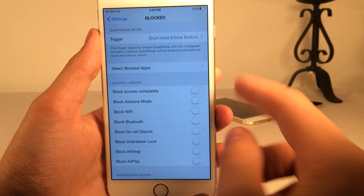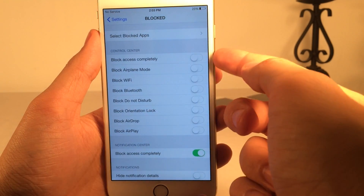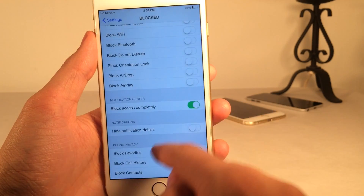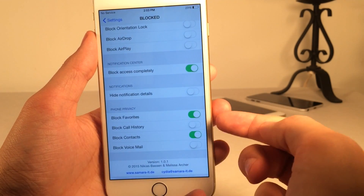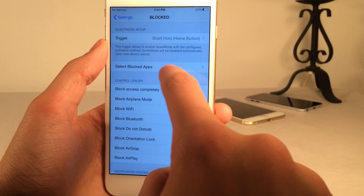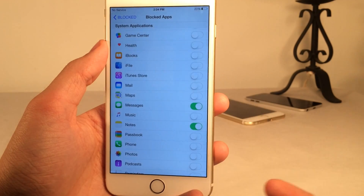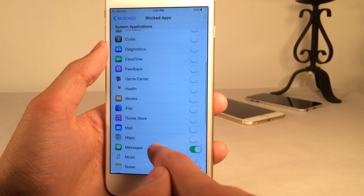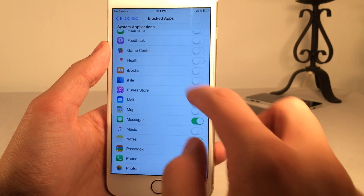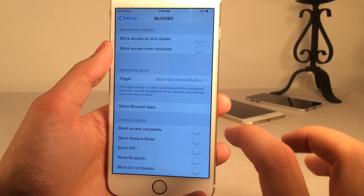Basically what this allows you to do is block access to specific applications. You could also block access to control center toggles and notification center, and you can also block access to portions of the phone application. If we scroll up to select blocked apps and scroll down, I've toggled on Messages and Notes — but you can scroll through all the apps on your device and enable the toggle to block access to that specific application.